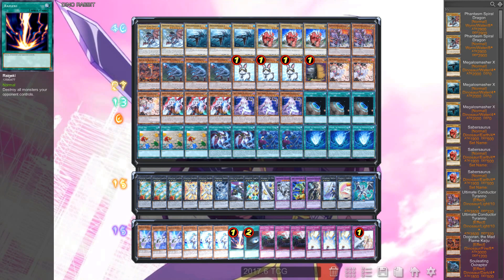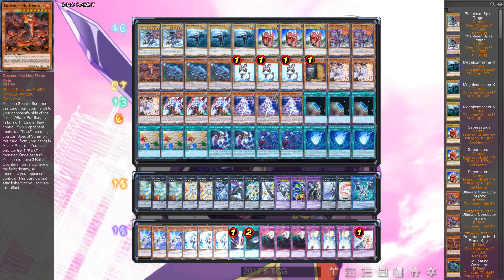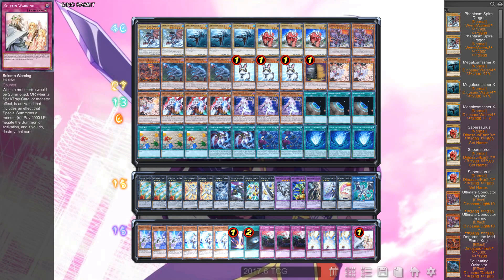We also have one Raigeki and one Dark Hole as board wipes — Dark Hole is limited now, I don't think it was necessary but they wanted to get rid of power cards. They could have just banned Raigeki honestly. Three copies of Anti-Spell Fragrance against Pendulums — I've seen the power of Pendulums and Spell Fragrance is flipping scary against them. Even though they can out it more easily with Purple Poison, it's still a pain. Finally, the Solemn Brigade to side in if you know you're going first, along with maybe one Reaper or the Kaiju if they're not playing Masterpiece.